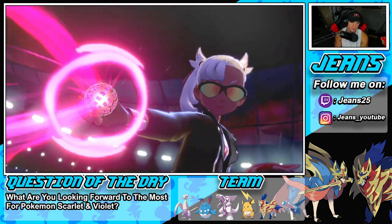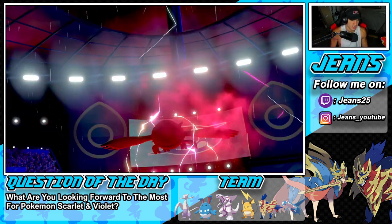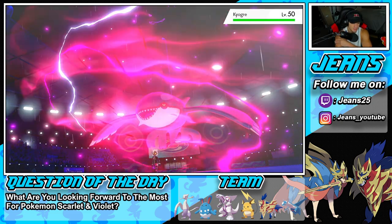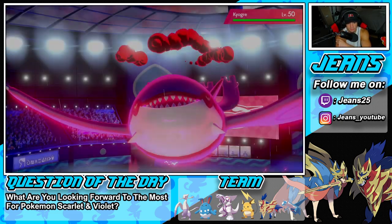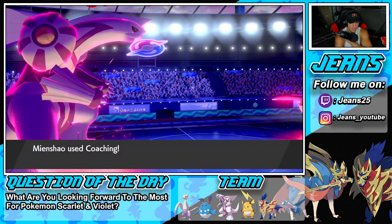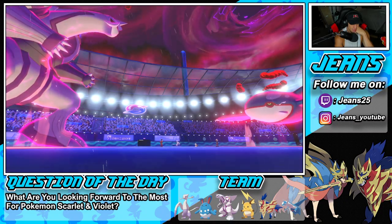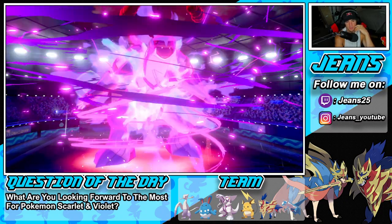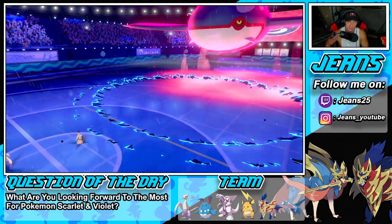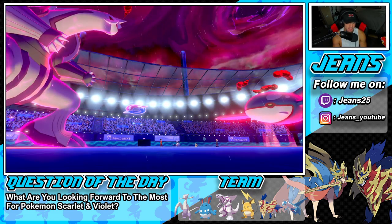Kyogre's Dynamaxing — good thing we didn't go for the Fake Out. We're going to boost defense. I think he might go into Max Geyser into my Mienshao, trigger the Focus Sash, then Shadow Sneak next turn. Coaching turn one — gorgeous — we get that attack boost alongside the defense boost. We're going to drop Max Airstream because we outspeed, so that's huge. And we get a big attack drop onto Mimikyu — that's solid damage on Kyogre. Mimikyu's probably popping Trick Room.